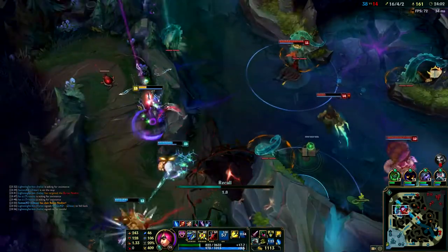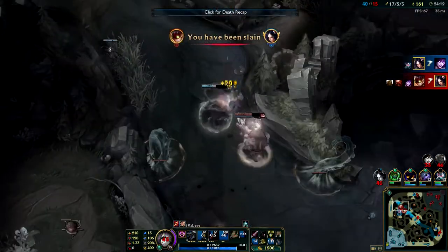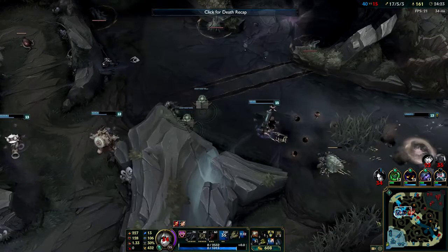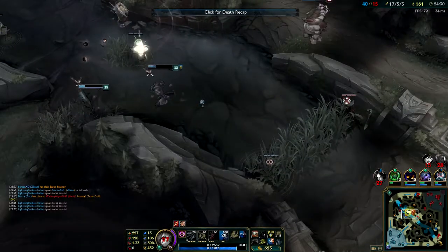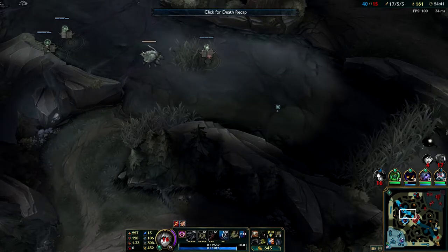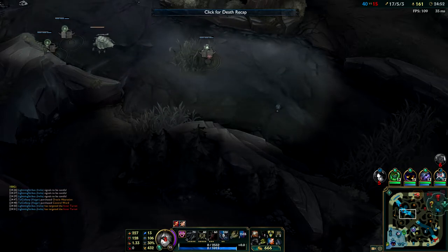This is so close - I'm pretty sure Ziggs' ult would have killed the Baron but he just got the smite off. The smart thing to do would be to back because we got Baron, but no - I'm tilted and I just want to go in. I was going to get the kill and flash back out but it didn't work. Bad play by me, really bad play. If I'm giving shutdown gold three or four more times they're going to catch back up on gold, even though we've killed them so many times - there's always that risk of throwing the game.